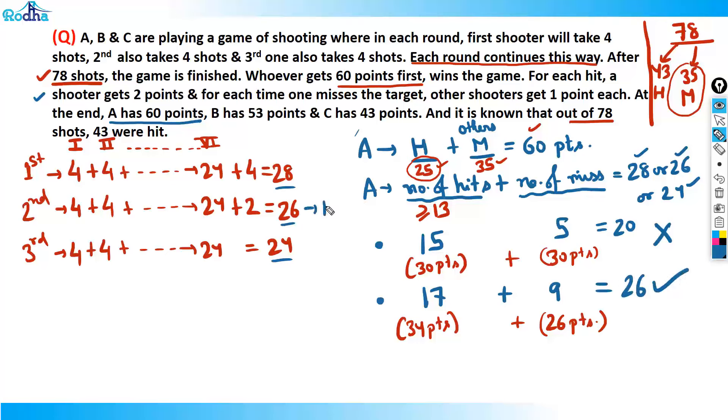A is the second shooter. Maximum part of the problem is now solved — just with pure logical thinking. This is what we're developing in the games and tournaments chapter of LRDI: the ability to think clearly without equations.